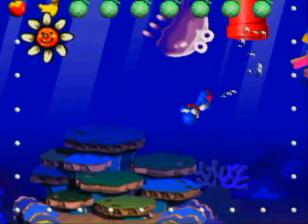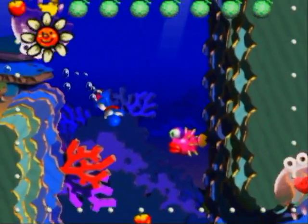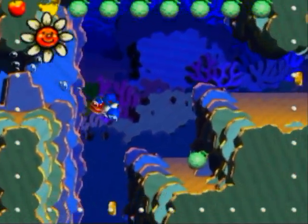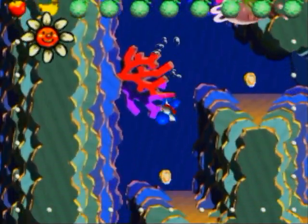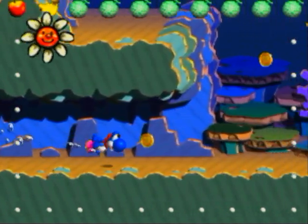They couldn't even put an egg block there or anything useful. There are no egg blocks in this level because you can't throw eggs underwater. Oh, there are some land sections — a couple. And they have fruit. Yeah, this is a new part of the level where the jellyfish start carrying fruit inside them.